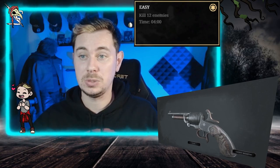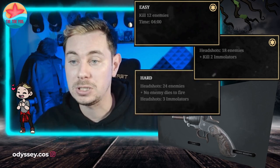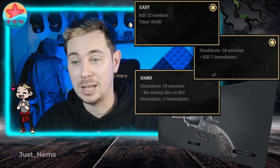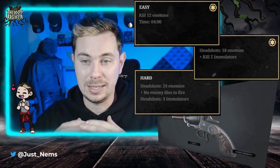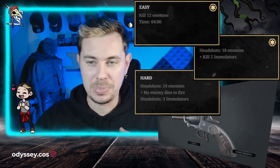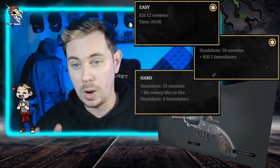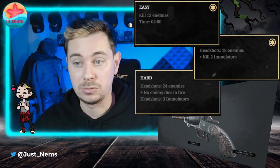Our second trial is going to be our first sniping trial. The main tip is always aim for the head because one of the missions is to actually get headshots, not just kill the enemy. To one star you need to kill 12 enemies in a time limit of 4 minutes. To two star you need to headshot 18 enemies and kill 2 emulators. To three star you need to headshot 24 enemies, headshot 3 emulators, but nobody is allowed to die to fire. What I did is clear out most of the grunts first, then focus on one emulator at a time — one headshot to ignite, let him run, when he stands still finish him with a second headshot, away from any barrels.